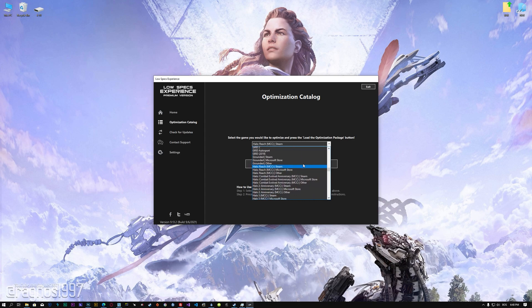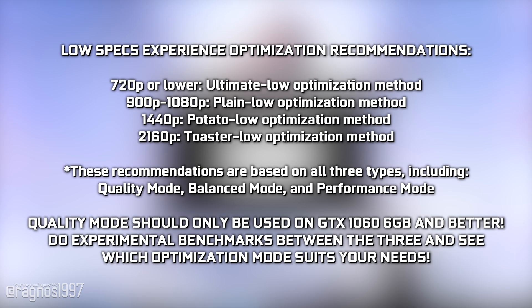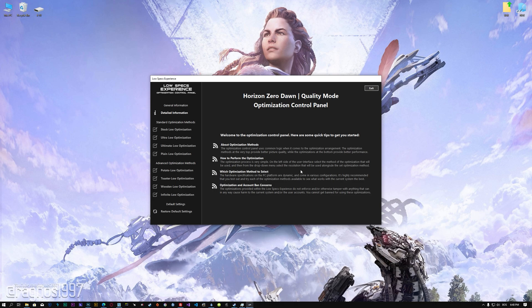From this drop-down menu, select Horizon Zero Dawn, and then press Load the Optimization Package. Low Specs Experience will now automatically check if the game version currently installed is supported by this optimization. If it is, press OK and the optimization control panel will load.